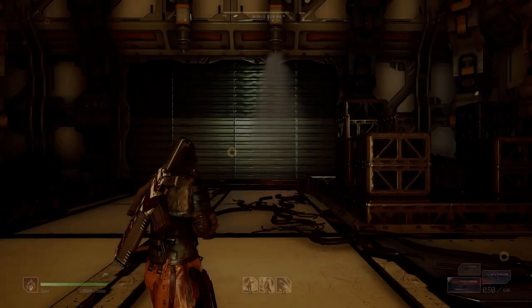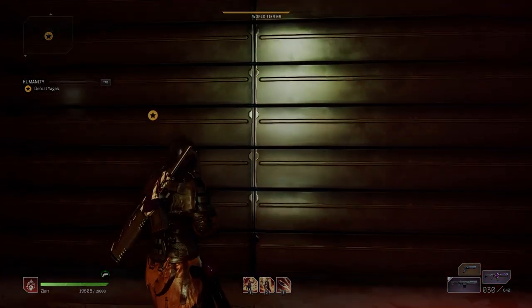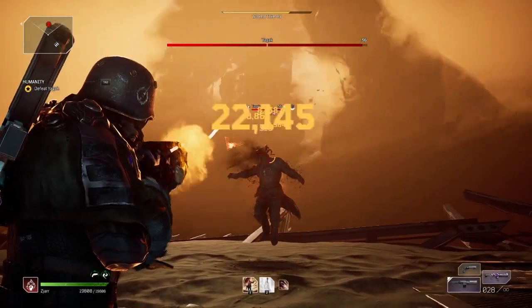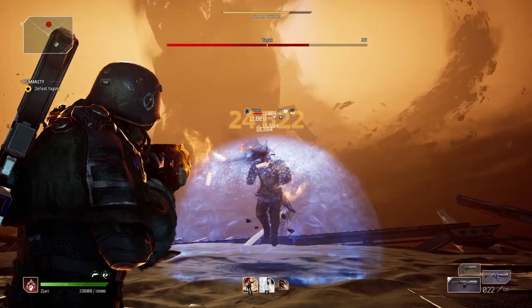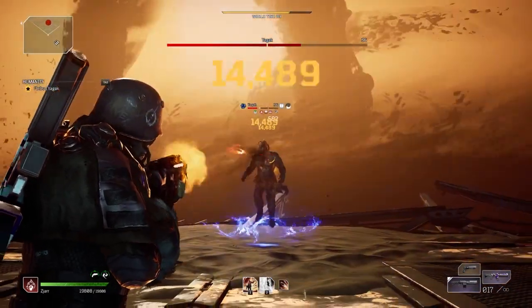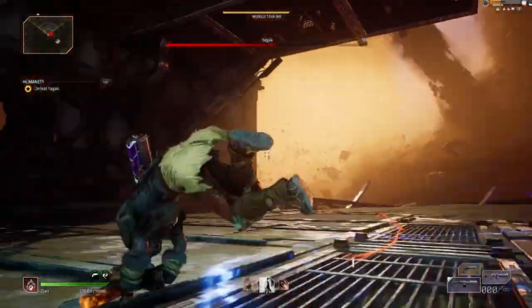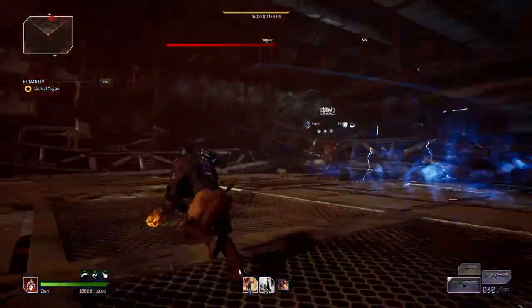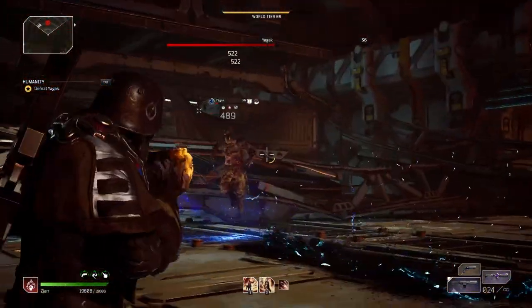Basically, you're going to stay on the maximum auto world tier that you're currently in, and you're going to replay the last mission, which is to kill the last boss. You simply go and nuke the last boss, and as you can see the world tier experience — we're missing approximately 25% — and in this one kill we're going to get to tier nine.